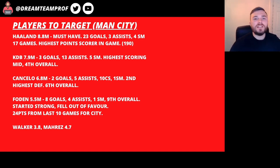Cancelo at 6.8 million is another player that didn't really have a great World Cup — he ended up not even starting for Portugal in the end. But he's got two goals, five assists, 10 clean sheets and one star man in the normal game. He's the second highest defender in the game and sixth overall. He's going to cost you at 6.8 million but personally he's someone I'm going to put in my team.